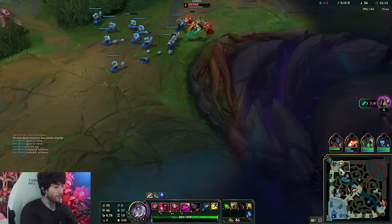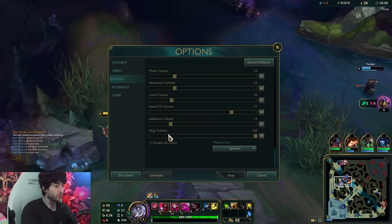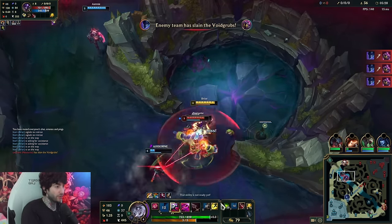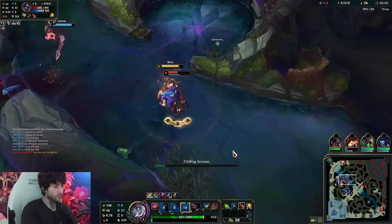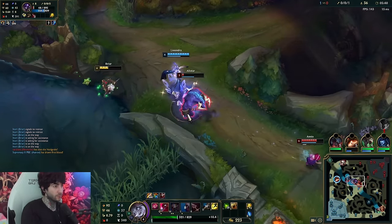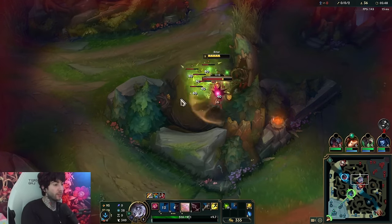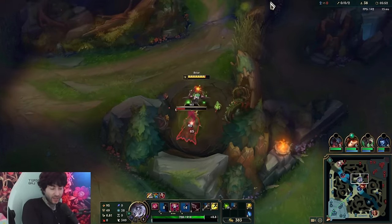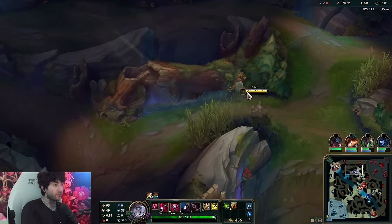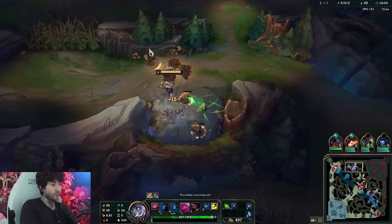A lot of people fight for the void grubs - they're very important as an objective. I'm gonna walk in and ping my team so they can understand how important it is to get them. If you're not gonna get them then you might as well get the kills. You can see the Teamout is back with the active - you always want to cast the active as soon as possible. They were actually able to get the void grubs; there's not much we can do about that, my team is very slow to react. A lot of the game is all about fighting for the void grubs - those early grubs are very easy to steal.